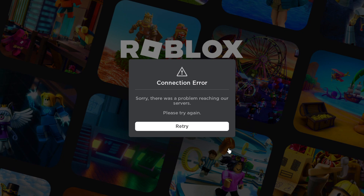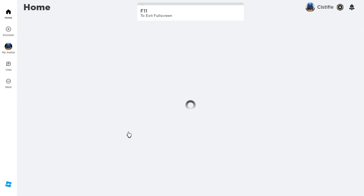After that, click retry again once the VPN is on, and boom — it actually succeeds.